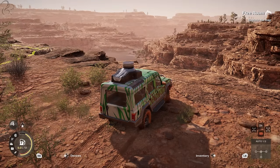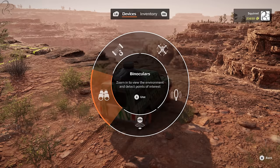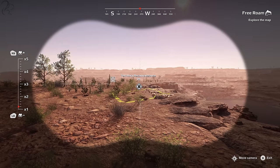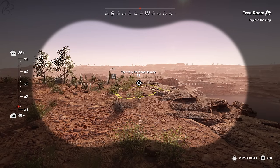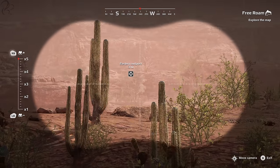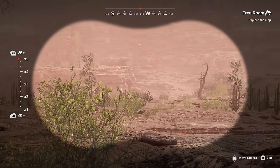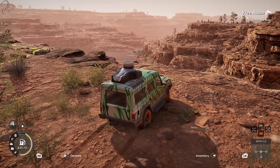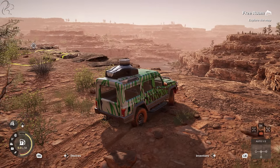Then there are the binoculars and the drone — both called devices rather than tools, meaning they're available in all vehicles without needing to be packed. Press left on the D-pad to bring up the devices menu. Binoculars are extremely useful when scouting — they give you a range to target, and you can zoom right in. From a high vantage point you can look around the map and it will highlight and discover any upgrades or items you can see.